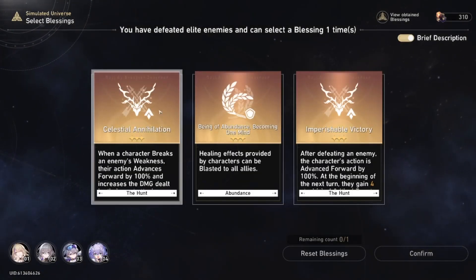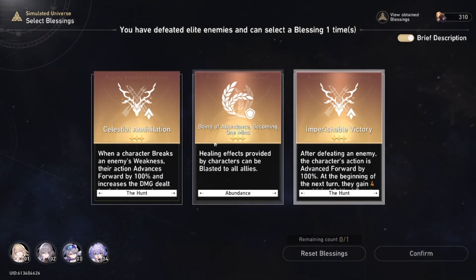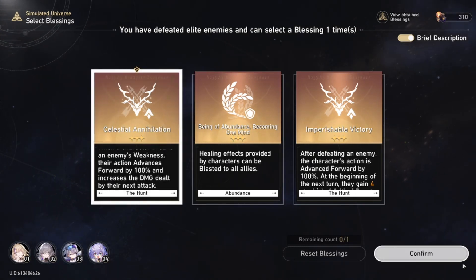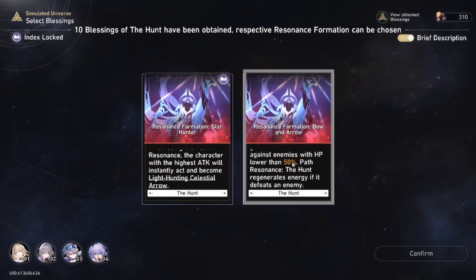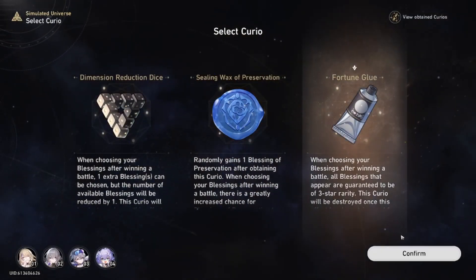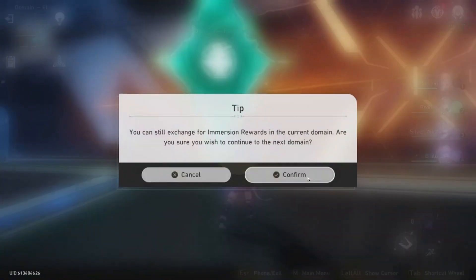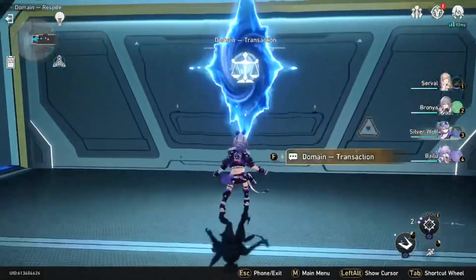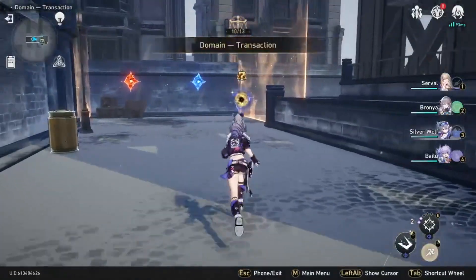I got two gold Hunt path cards. The one I prefer is: when you break an enemy's shield with a weakness, you get to take another turn immediately. That's the one you want. We're almost to the end — 9 out of 13 stages — so there are two more stages before the boss.